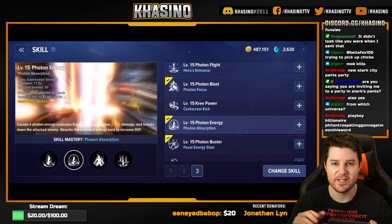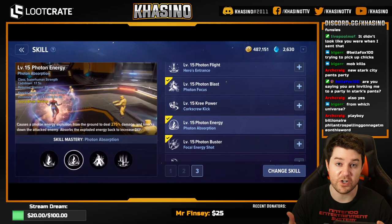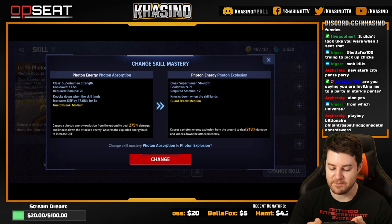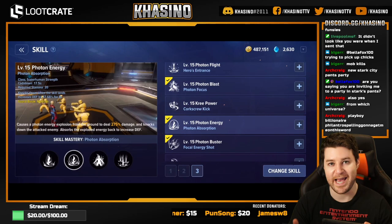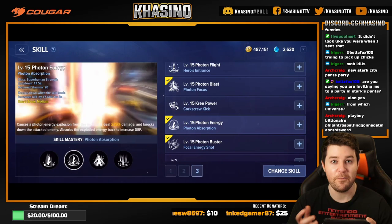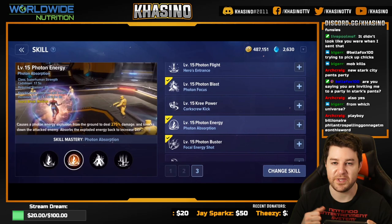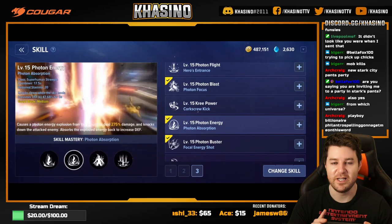Tip number five: don't assume new ability versions are superior. As you level up, you unlock new versions of abilities within the same ability class. For example, Photon Energy has versions like Photon Absorption, Photon Explosion, Explosive Flow, and Photon Overflow. Don't just assume the newer version is better — they do different things. The second version is the only one that grants a significant amount of defense to Captain Marvel, and it's actually her only ability that provides a bunch of defense. So read the descriptions carefully.